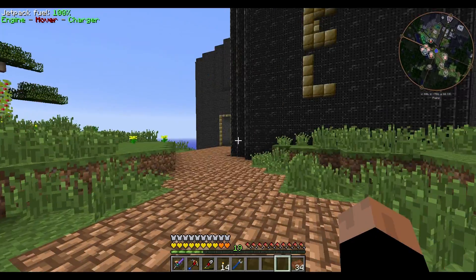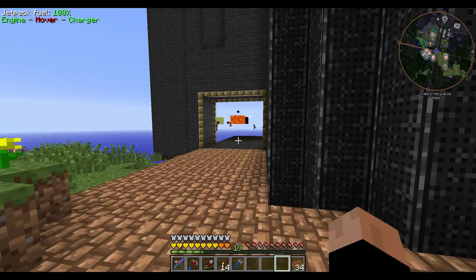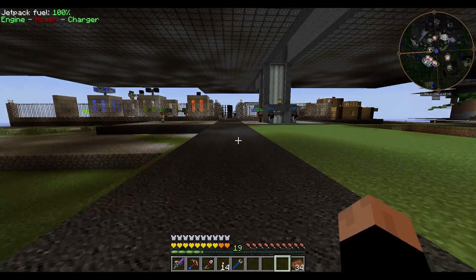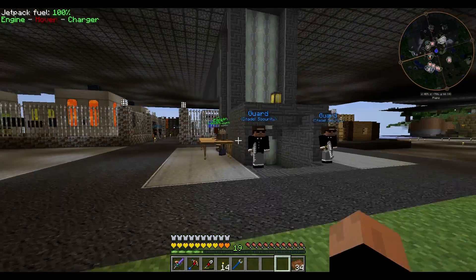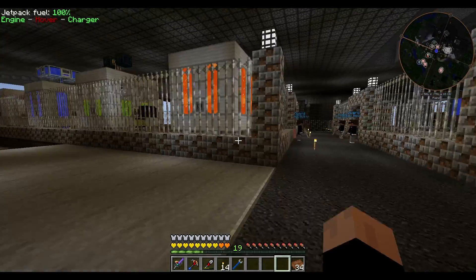As you can see, it's the chunky type of glowstone blocks here. Let's walk inside. Do we even care to take the elevator? No. Hello, traitors. The flower girl, walking around.